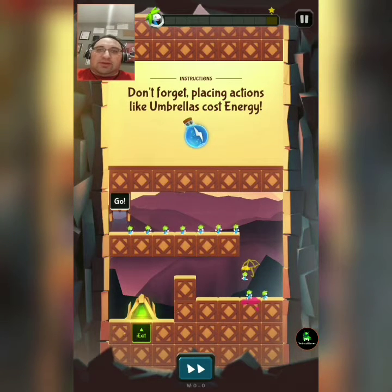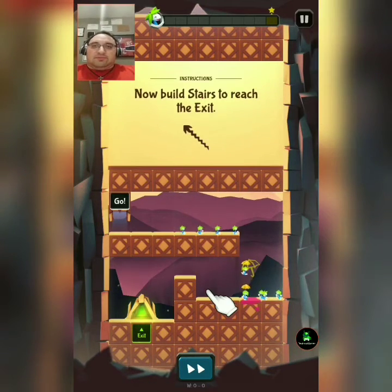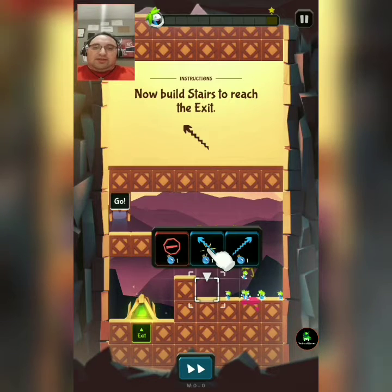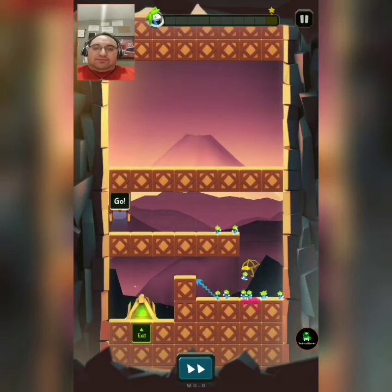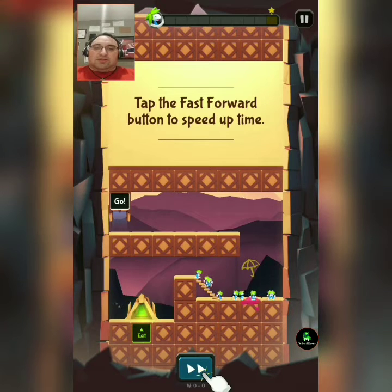Don't forget, placing actions like an umbrella costs energy. Now build a staircase to the exit. Safely follow the height of two blocks or less.